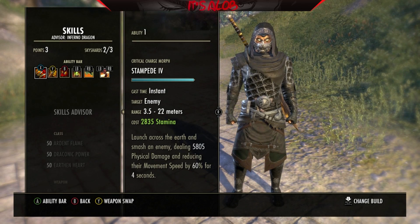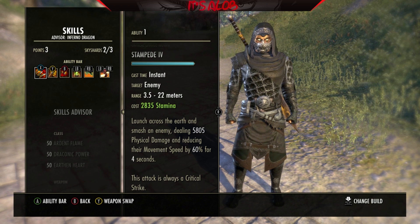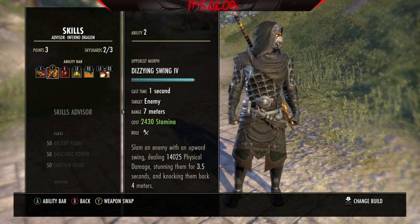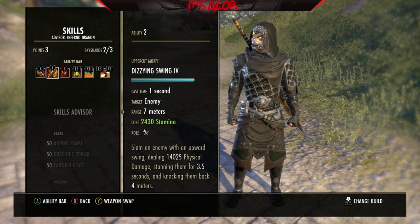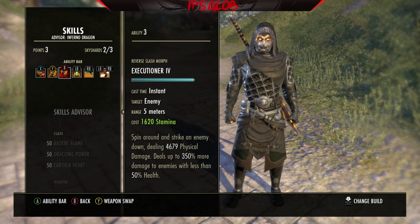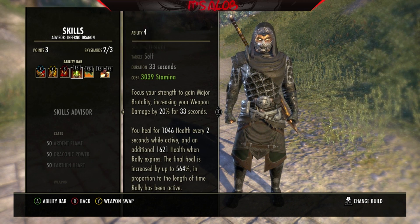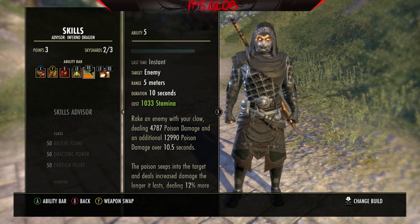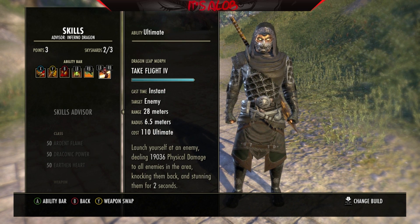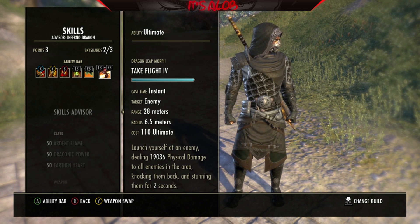As for skills, we're running Stampede — I like the snare; you don't really need the extra damage that Crit Charge does. Dizzying Swing for an extra stun — deals good damage. Executioner, self-explanatory. Rally for the first heal and Major Brutality. Venomous Claw is an insanely powerful DoT. Take Flight is our gap-closing ultimate — hits like a freight train.